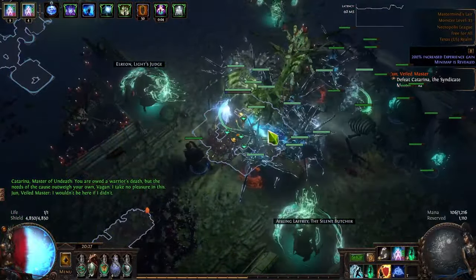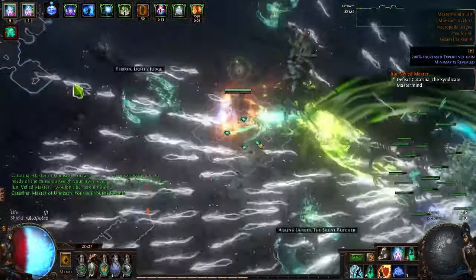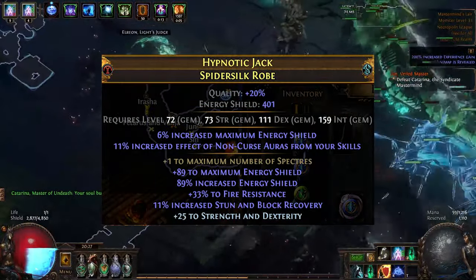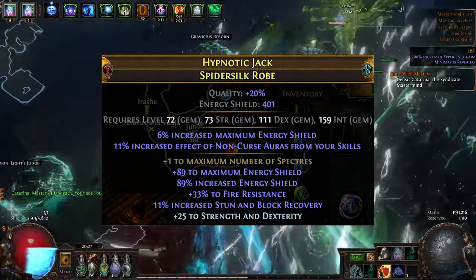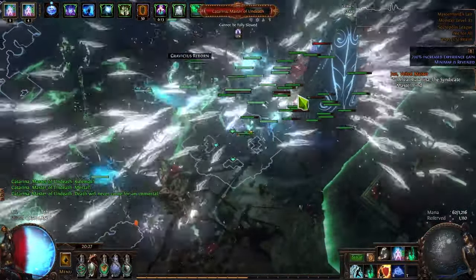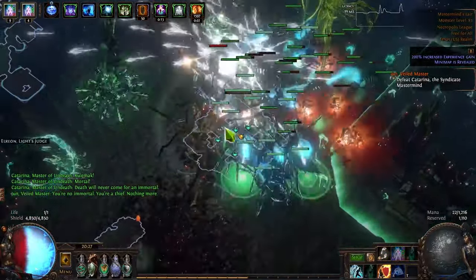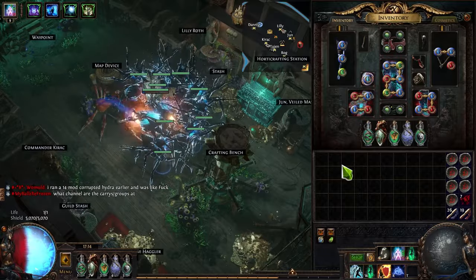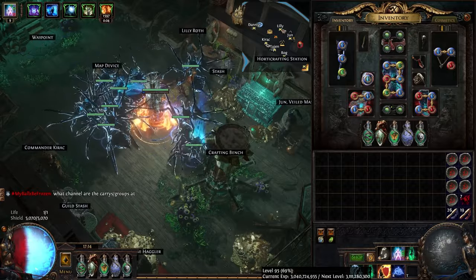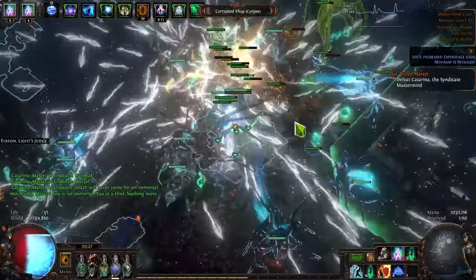We're going to quickly go over some of the upgrades I've made. The first and most expensive upgrade is this chest piece which I crafted, which boosted my ES pool by around 1200 on its own. We went from the 3200 ES we saw in the last video to about 4434. This took us from dying here and there to being very tanky — as you can see we're about to level up to 96 and we do not die unless we're really pushing the limits of our survivability.